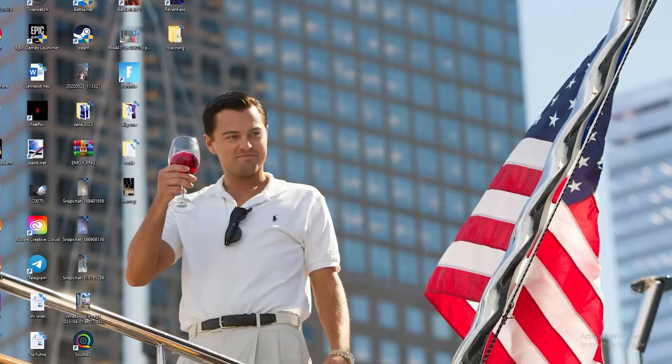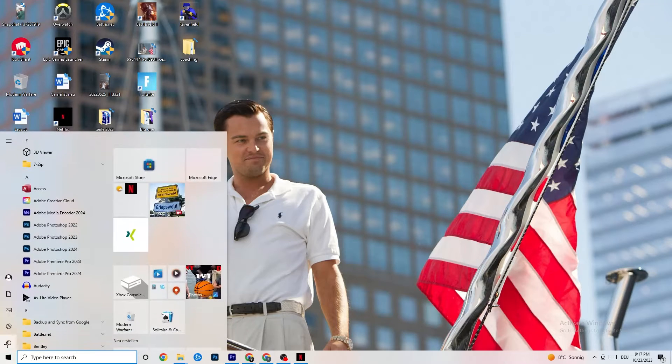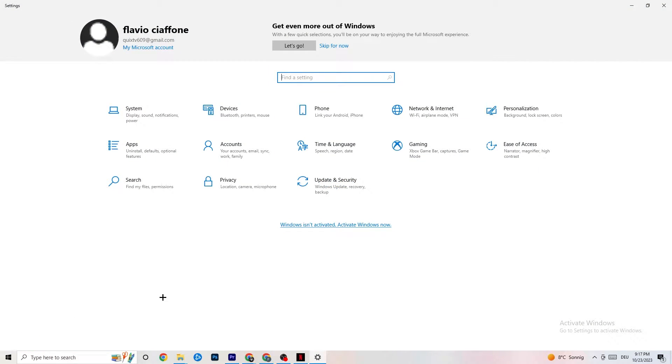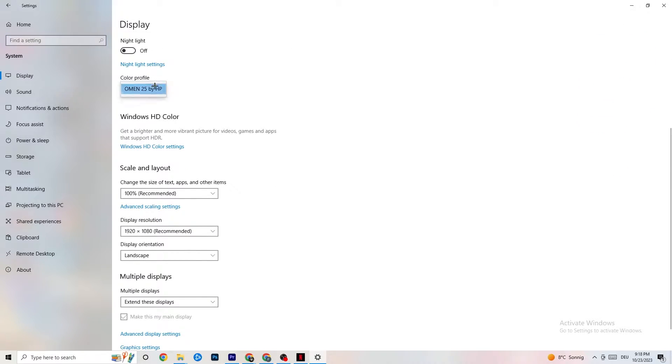The first thing I want you to do if your game freezes, has FPS drops, or stutters — navigate to the bottom left corner of your screen, click the Windows symbol, hit Settings, go to System. The first thing you want to do here is identify which monitor is your main one. If you have two monitors, click Identify and select the main one.